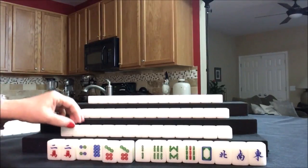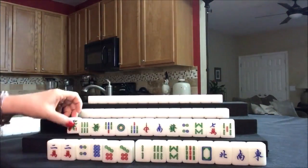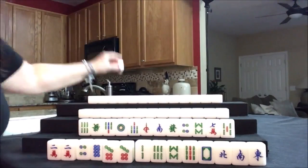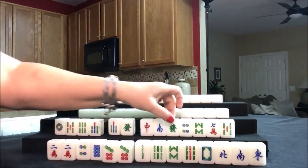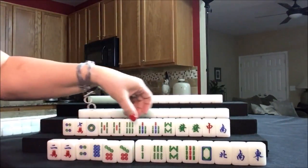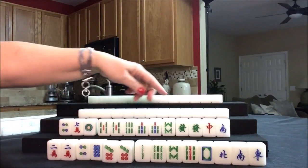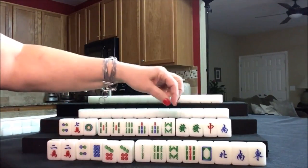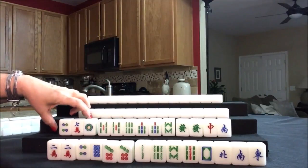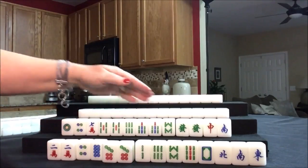Let's see what we can do for South. They have a one flower. This is a nice start to a half flush. They even have Pung and Chow potential here - a pair of green dragons, Pung, Pung, lots of Chow potential, three discards. So I would discard these and go for a half flush.